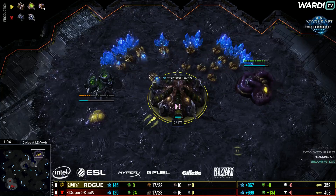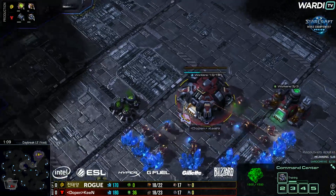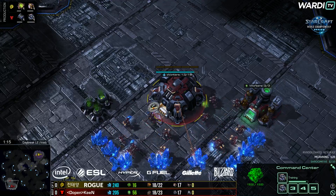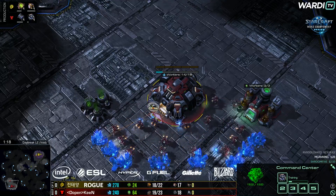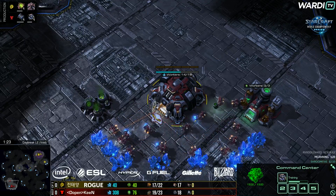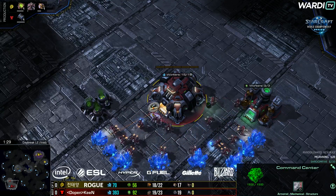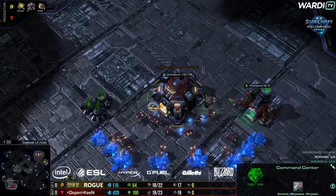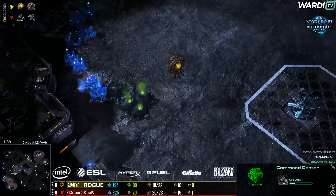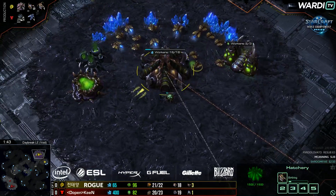The Yellow Zerg to the top right-hand side is going to be Rogue, and to the bottom left our Red Terran player, Keen. Our opening here is actually a bit of an early pool — an early gas pool out of Rogue — so a little bit of an interesting start from him.